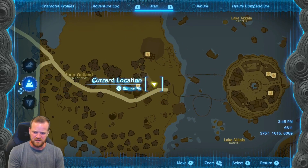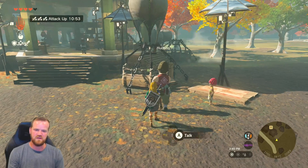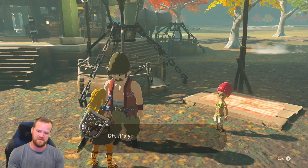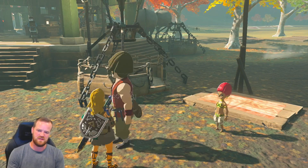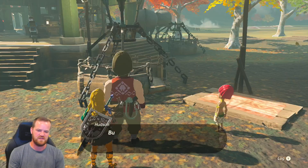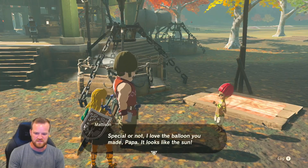Over here at the Hudson construction site you're going to talk to Hudson, and this is when you need to give him 10 of the Sundelions. He's going to use those Sundelions to drape a golden fabric over his hot air balloon that's ascending off to Mattison.